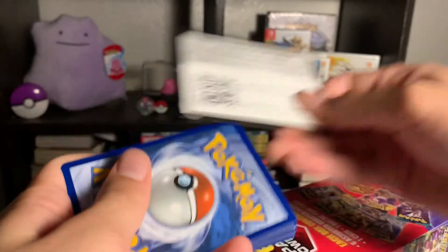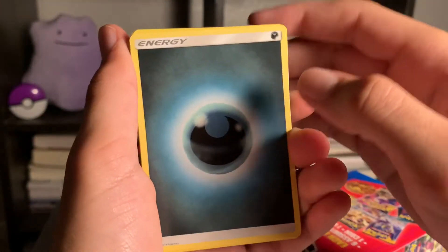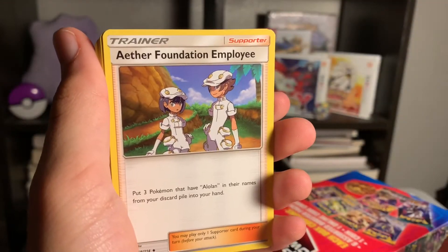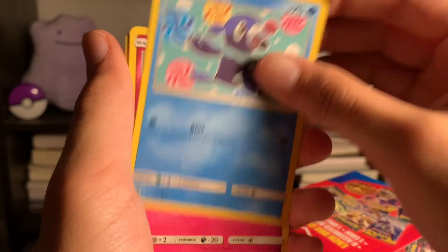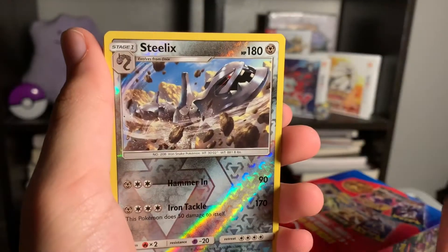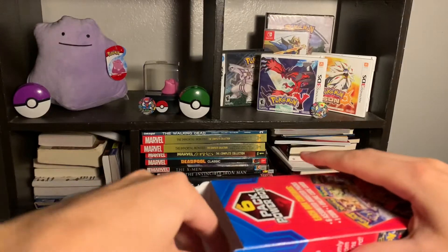Next is Sun and Moon Lost Thunder. Let's see if we got any good pulls from this one. Here's the code card. We have a Darkness Energy, a Mina trainer card, a Kirlia, an Aether Foundation Employee, a Spinarak, a Popplio — fun fact, this was my starter Pokemon for Pokemon Sun, which you can see in the background. A Mareanie, a Chansey, a Trico, a Reverse Holo Steelix, and the rare is a non-holographic Forretress.